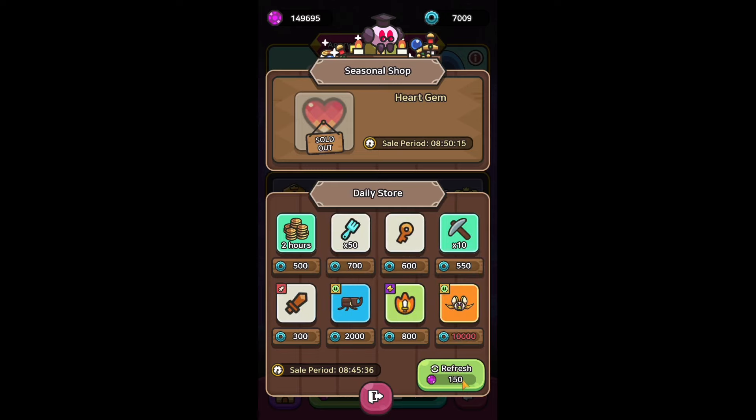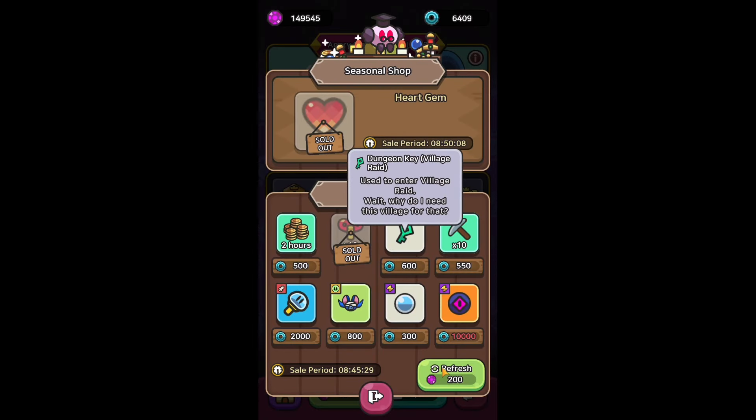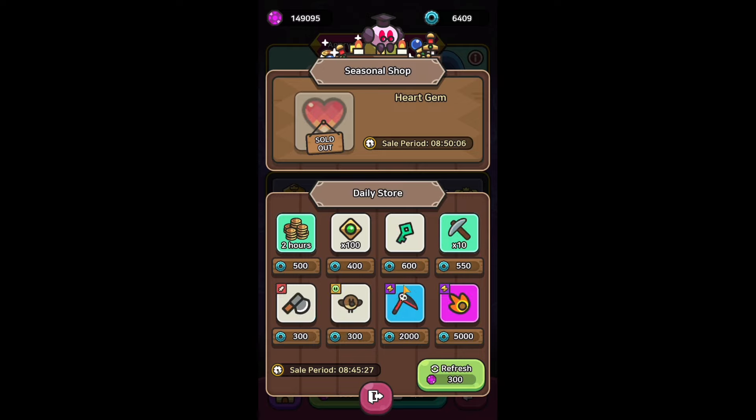Next on the list are Dwarven King and Boss Rush Keys. Buy them whenever you see them. Dwarven King gives so many items, and from Boss Rush you are getting your gems back from refreshes.